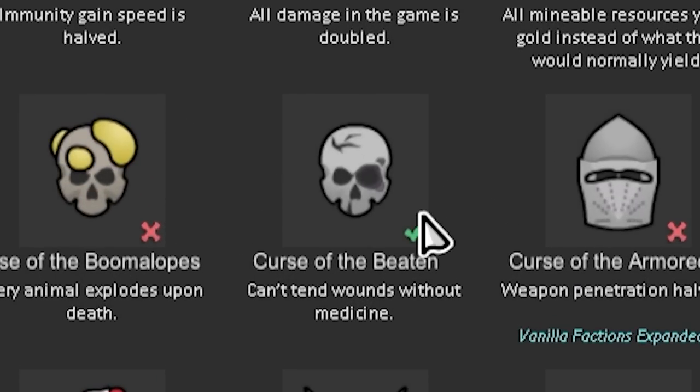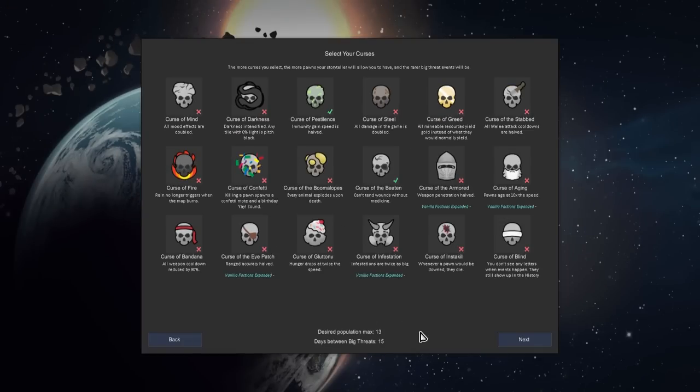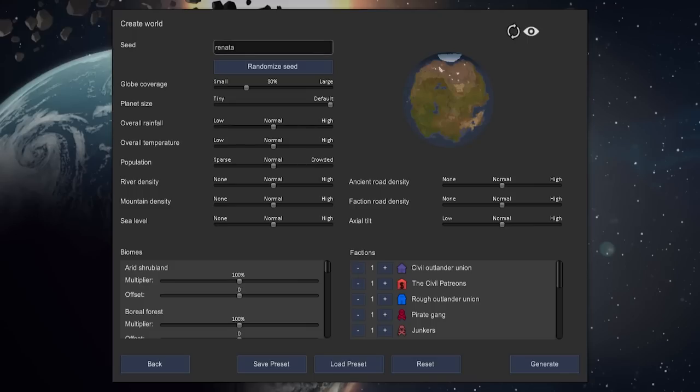We're going to go with Curse of the Beaten and Curse of Pestilence. I spent a long time trying to think of a better storyteller, but honestly Casper just has a nice combination of punishing medical problems. And that is the theme that's going to be going for a long, long time here.